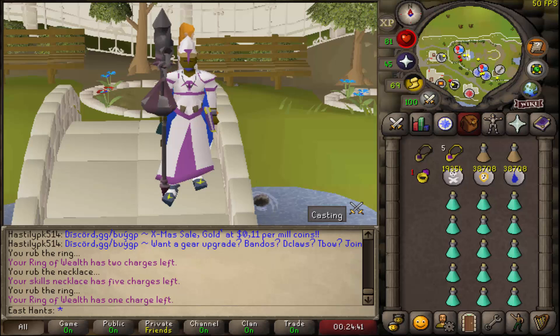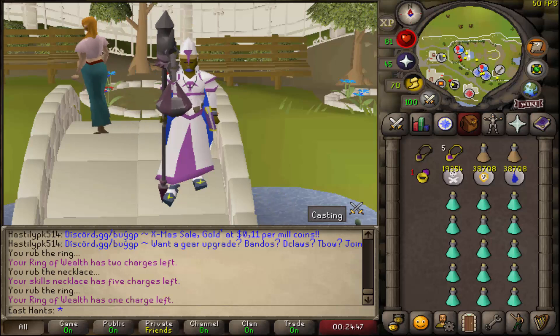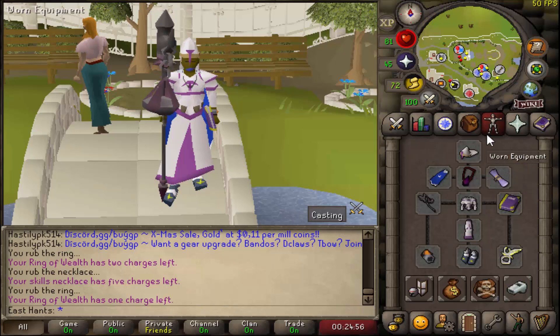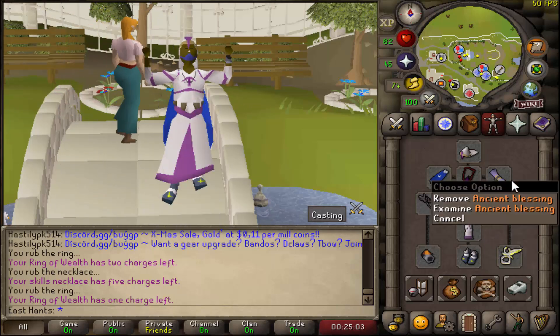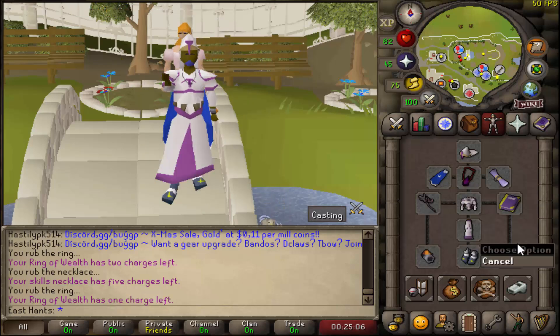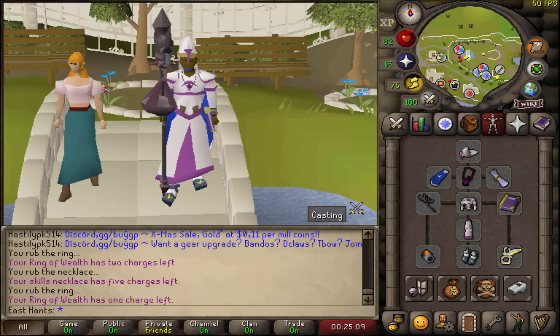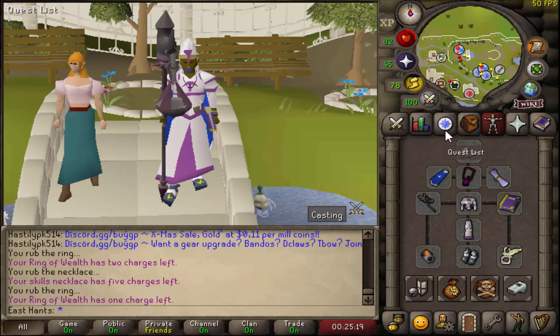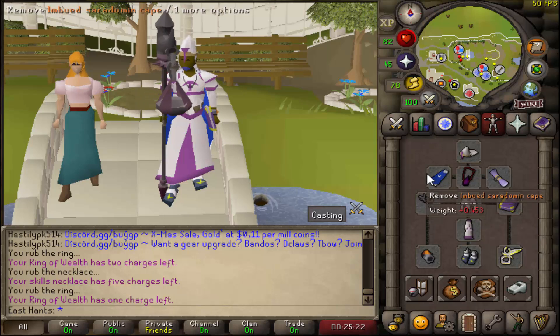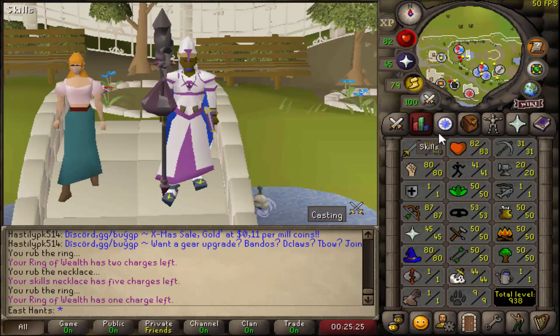This is an Ice Burst guide focused on pure accounts, though the same idea works for mains with different gear. For my pure — a 60 attack account — I use ancient robes, ancient blessing, nightmare staff, book of darkness, berserker ring, tormented bracelet, occult necklace, and the mage cape, which gives an extra 2% magic damage.